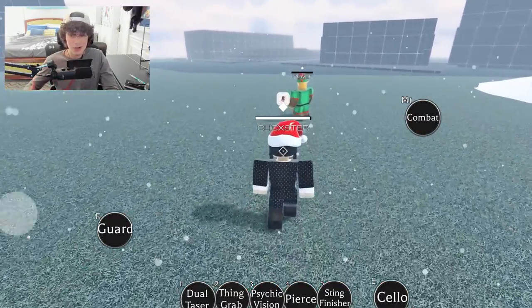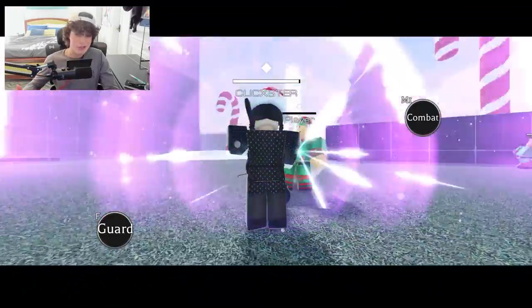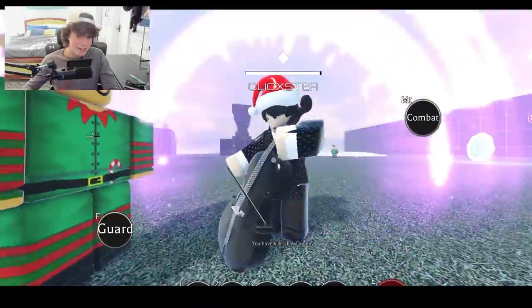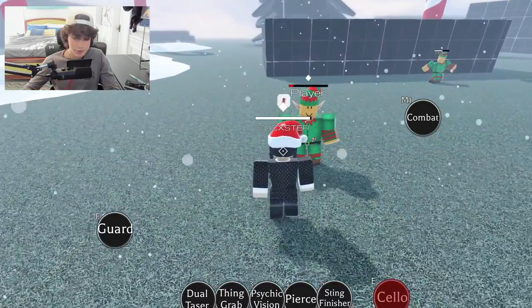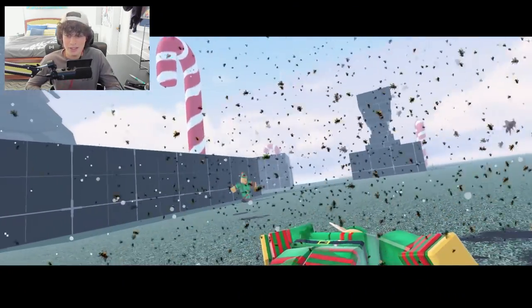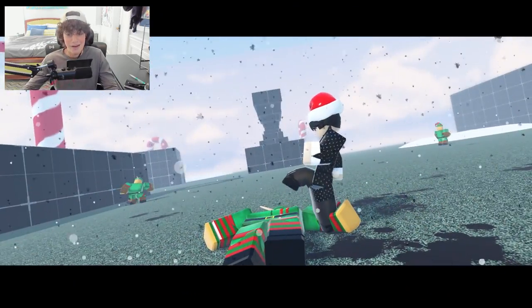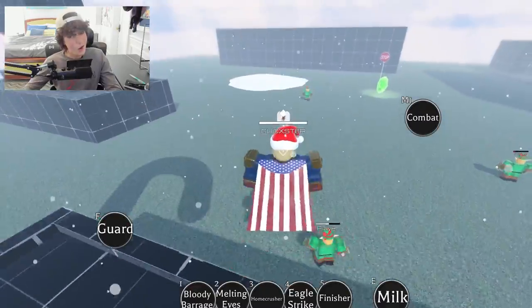Next we got Wednesday Adams. In the show she plays her cello — it's beautiful — but here you can use it for actual damage and it does a lot. You can even queue it up with your string finisher. We got bees going around because she's a big fan of bees, and then she snaps his neck just like that — pretty brutal, not gonna lie.